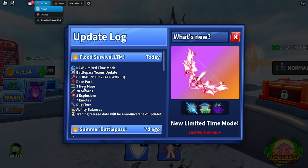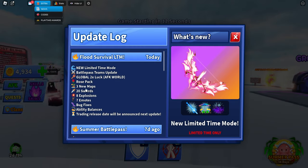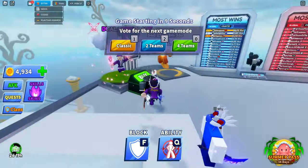We can check it out from the extras and news panel right here. There is a new limited time mode, the battle pass teams update, global luck on the AFK world, new rose pack maps, and a lot more.